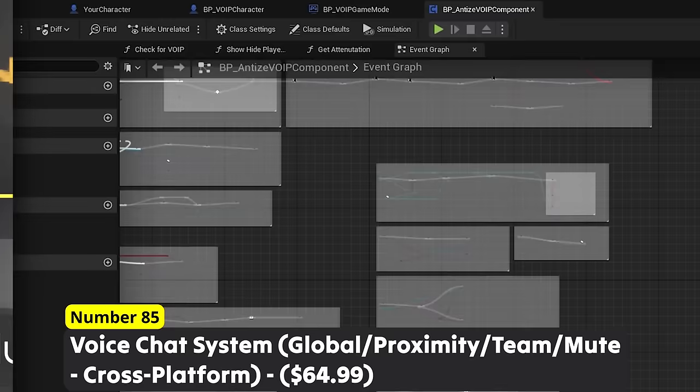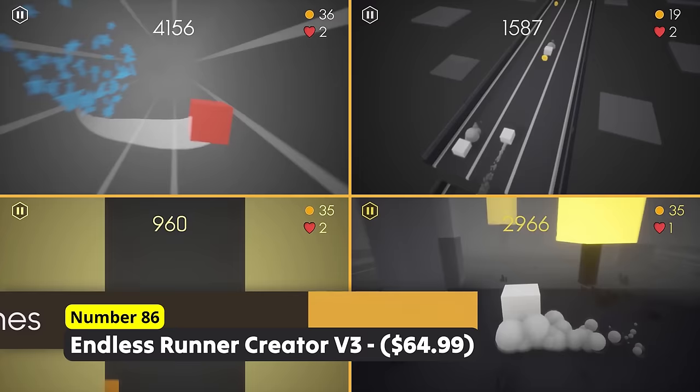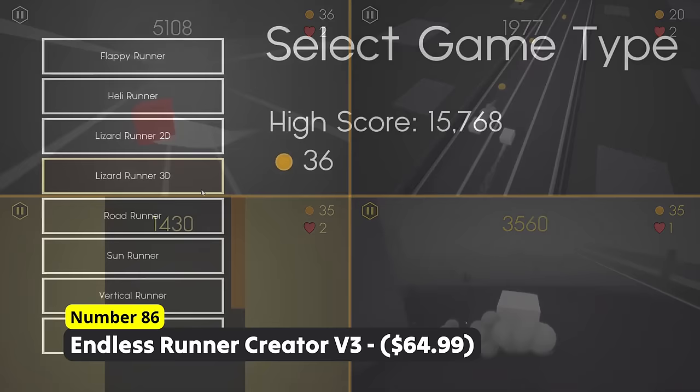Easily create the next successful mobile game using Number 86: Endless Runner Creator V3. It supports spawning pickups, generating obstacles and allows you to use the system with different camera angles like a third-person or side-scroller and even more. It is a highly user-friendly and flexible system that you can easily expand for your needs.